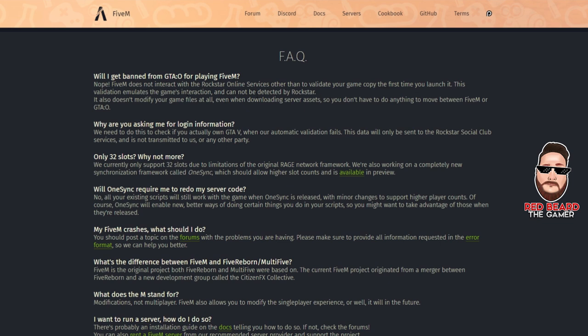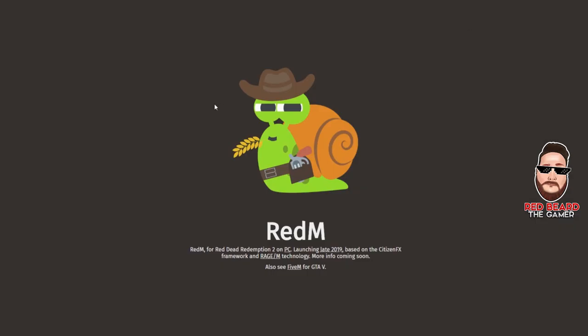FiveM says you will not get banned — it just validates your copy when you launch, confirming you don't have a stolen copy, which is a good thing. Once you do that, you go onto their servers to play the game. If you go to redm.gg, you can already see they have the landing page ready for the site to go up, so that's encouraging. They announced it today — before December they'll have it up and going.